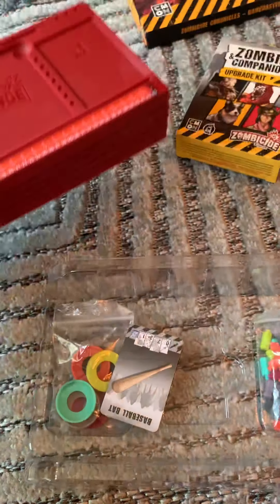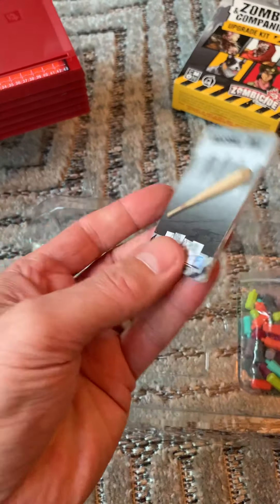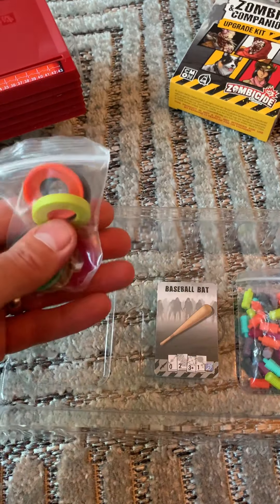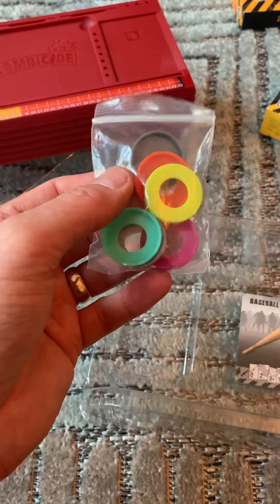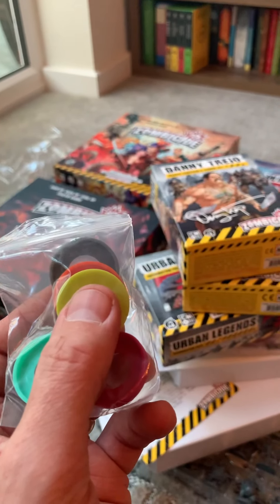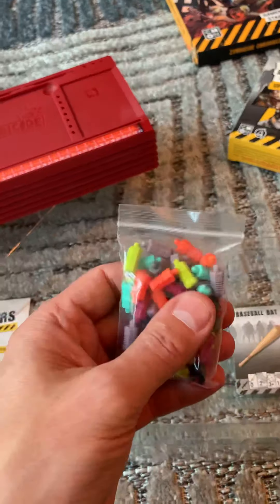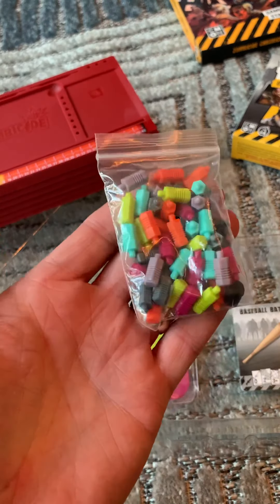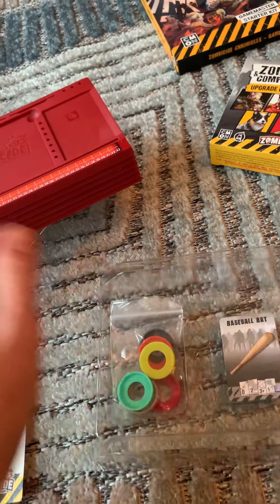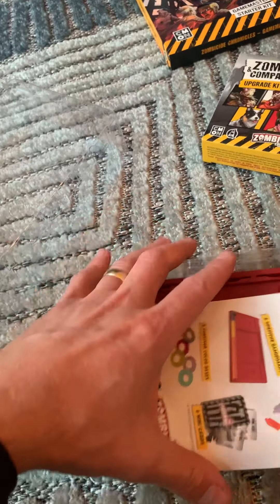Underneath you have some equipment cards and your base colours. Obviously some of these are going to be the same — I'm assuming that these six are the same colours that you get in the main box. If that's the case, then there's going to be a choice of two of you rather than six of you. A lot of good quality cards there. So that is your extra player's box.